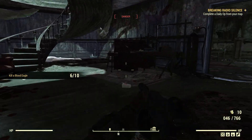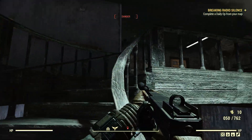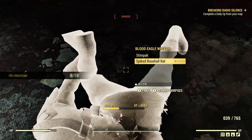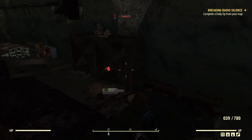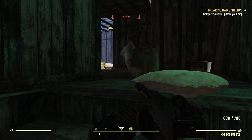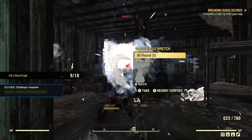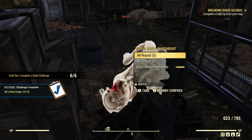Laser rifle, thank you. Combat rifle, sure. You can pick up some melee weapons too, but I find Scorched and Super Mutants for melee weapons in the forest is a little better than other enemies. Blood Eagles killed — 10 for 10. Just like that.